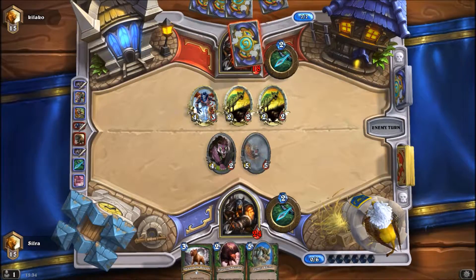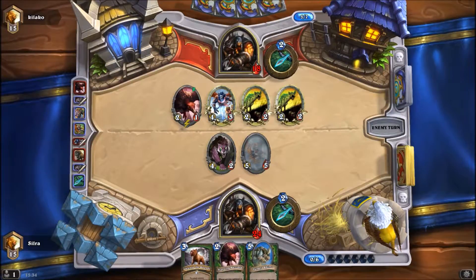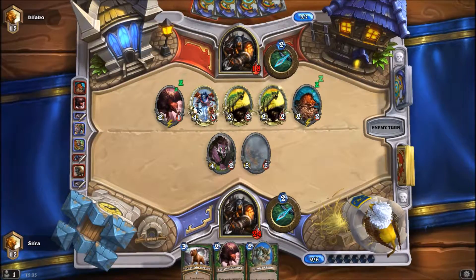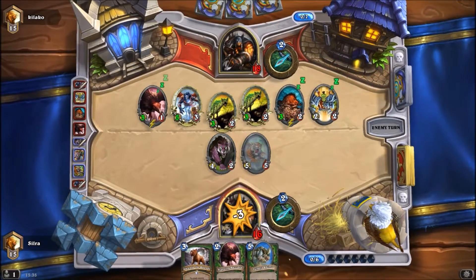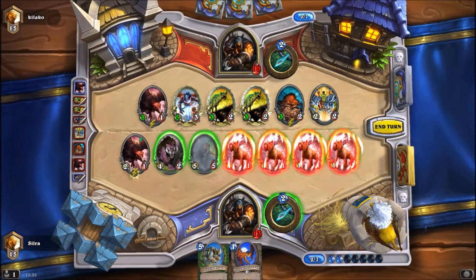That gives him an easy kill with the two-twos on my stuff, but I guess that's okay. Thunder Rhino could be another possible play. So you have an Unleash to follow that up with? I'll assume so because you're dropping Buzzard. Scavenging Hyena — that definitely means Buzzard Unleash next turn for me. That is a lot of damage, I'm gonna take this turn. That probably also means I'm dead next turn unless I draw some answers.